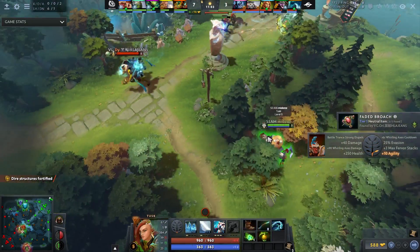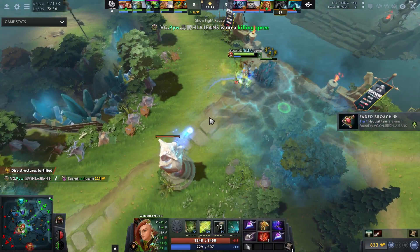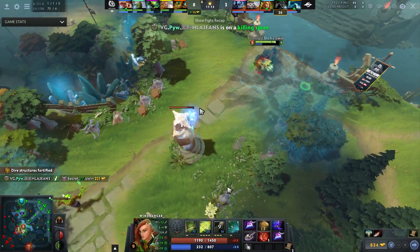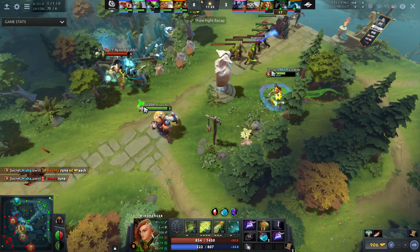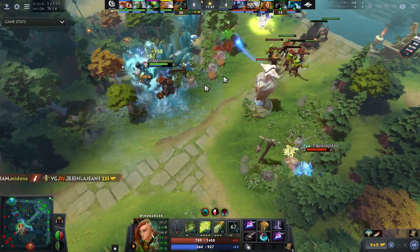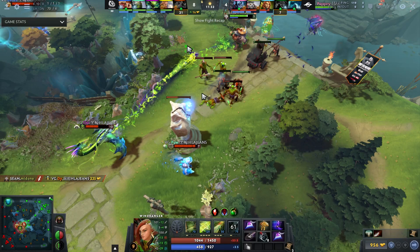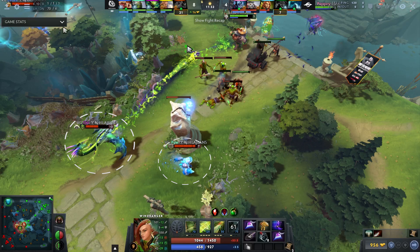Wind Ranger is a hero with some of the best ganking potential in the game, and yet he is still not ganking. He is pushing in and farming jungle camps. Finally, because the Viper leaves the lane and he has a Maelstrom, he decides to pressure the mid tower. And as he's pushing the mid tower, he can make a play onto the Elder Titan only because his Tusk is nearby — a nice little movement, but really what he's creating here is space.